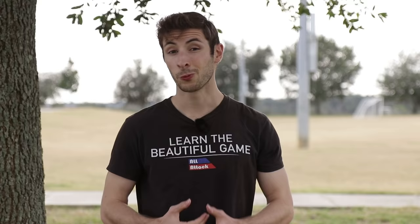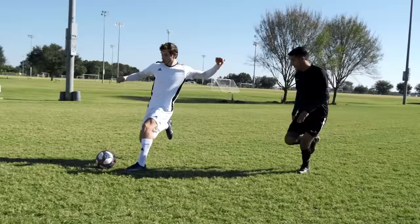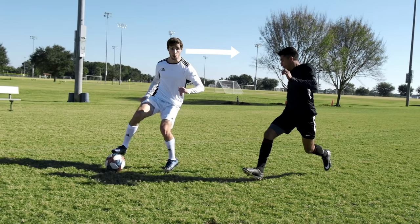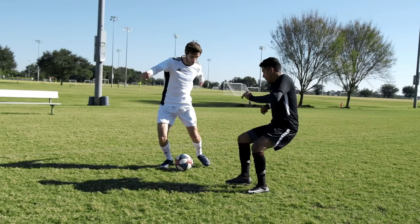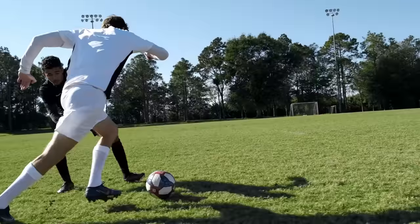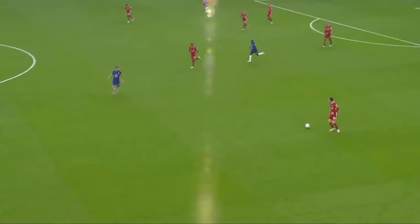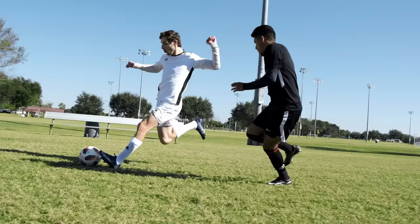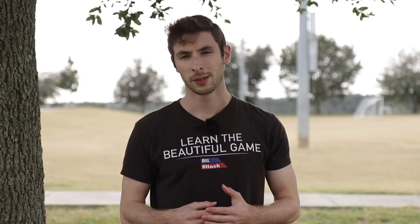Soul and go. When you're moving down the wing, use the underside of your foot to stop the ball, while at the same time turning your body to face infield. Then use the inside of your other foot to push the ball down the wing. One of the keys to this skill is actually slowing it down. When you stop the ball, pause for a split second and look for a pass infield. This will sell the idea that you're actually going to stop, and leave the defender surprised when you accelerate past them.